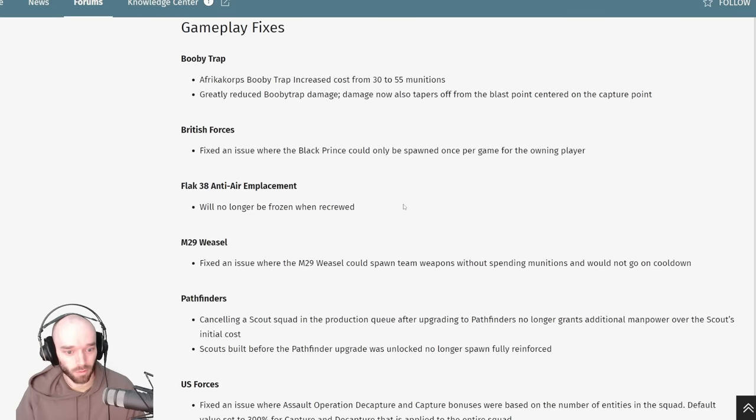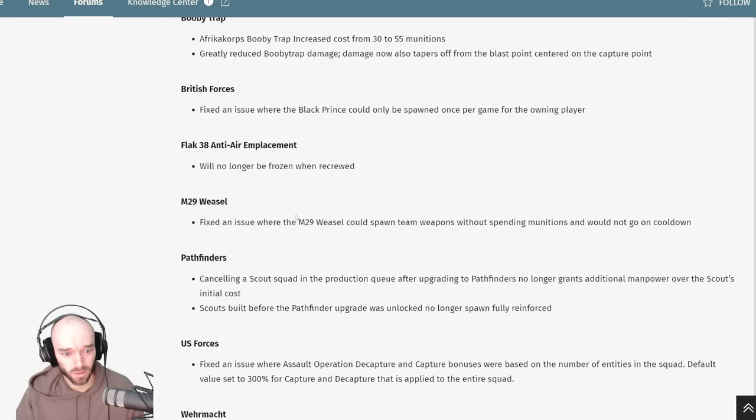The Flak 38 anti-air emplacement will no longer be frozen when recruited — that's a nice little bug fix. The Weasel had an issue where you could spawn team weapons without any cost attached to them, and that's been fixed. However, I hear these are still bugged at the moment and you can't crew them properly, so you may want to wait a couple of days and hold off spawning team weapons from the Weasel until the next hotfix sorts that out.